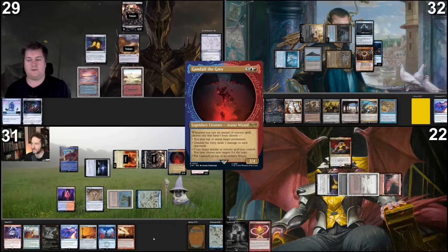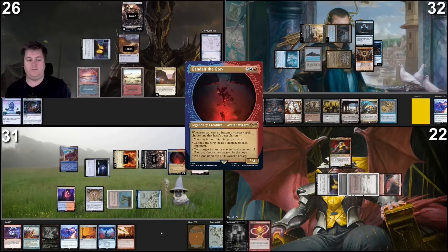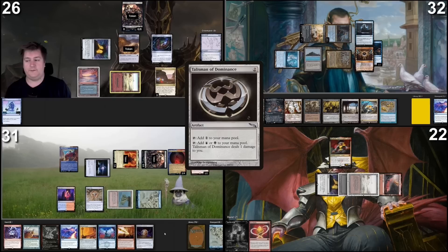Go to my turn. Untap, upkeep, roll for Crypt — odds damage, rolled a three, take three. Draw for turn. Land for turn will be this Gemstone Mine. Tap two, Talisman of Dominance, paying for Rhystic. Fish can draw. I would then like to move to combat. I will swing six at Rhetoric. We will take the damage. Trigger Edric, I will draw a card. I will pass turn.